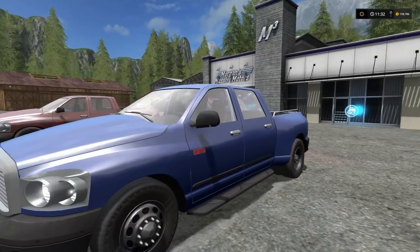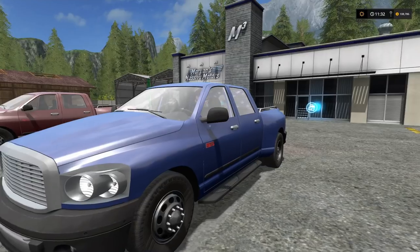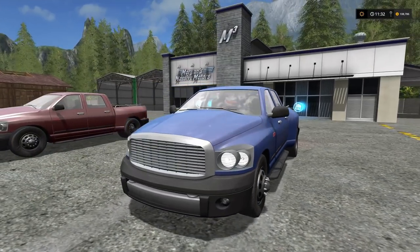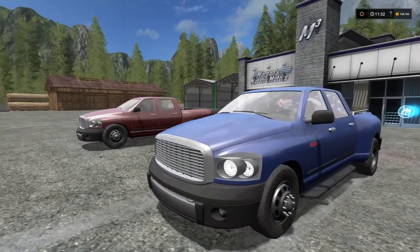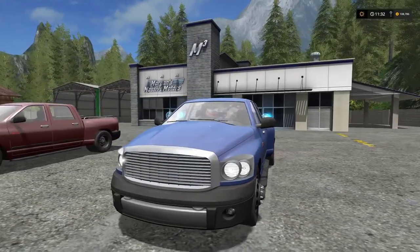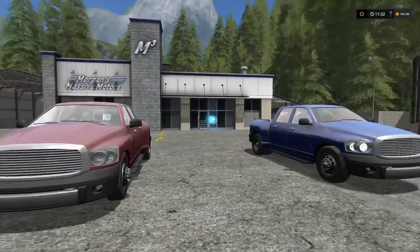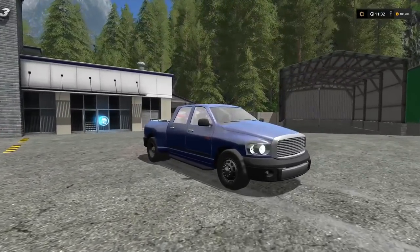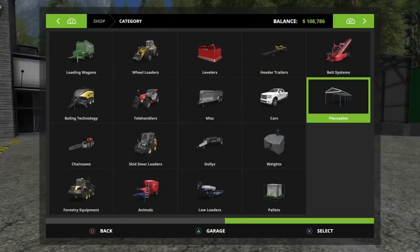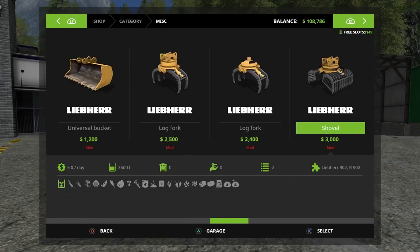I'll just say it — it's a pickup truck. I don't think it looks as clean and crisp as the in-game version, but it's still a nice option to have. I like having options. You do have the big 410 horsepower option available. Let's just go ahead and buy the fifth wheel hitch.